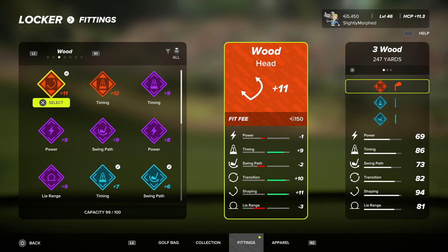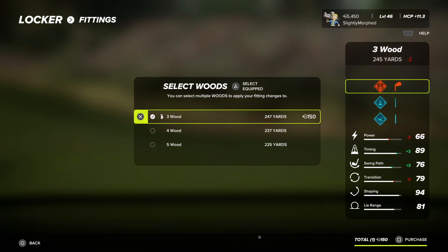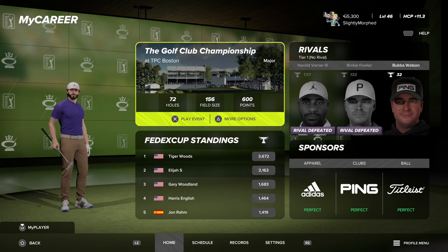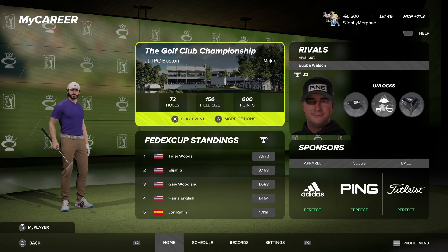Got a head fitting for the wood — currently have a shaping one, but this new one brings swing path up by three and timing up by three. Let's put that on. That will end this episode — when we come back it'll be the Golf Club Championship, hopefully playing better. Need to choose another rival too. Only 509 points away from Tiger Woods — if we win this event we'll be number one in the FedEx Cup standings. Hope you guys are enjoying it, have a great day!